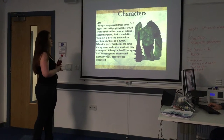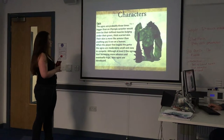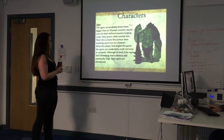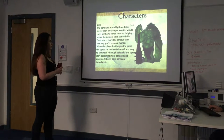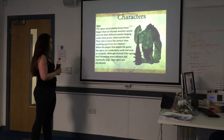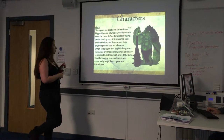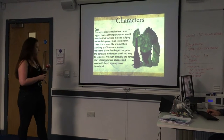The player will be fighting augers, and the augers are probably three times bigger than an Olympic wrestler. They have defined muscles bordering underneath their green, scarred skin. Their skin is more like armor than anything you see on a human. When the player first begins the game, the augers are relatively small and easy to defeat. Although at level 3 the augers start growing more advanced, and eventually huge boss augers are introduced.